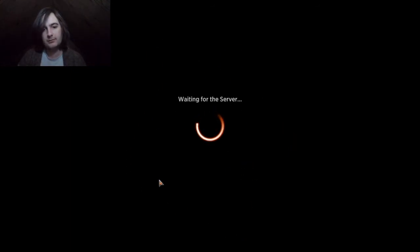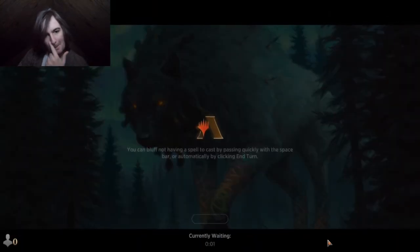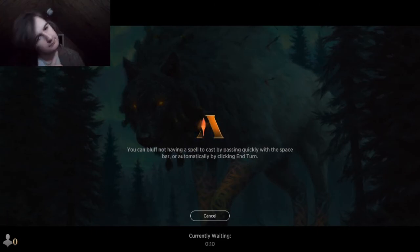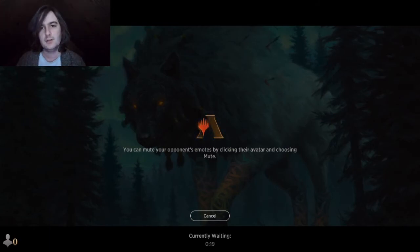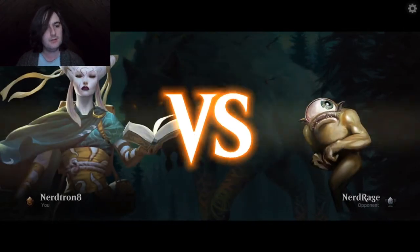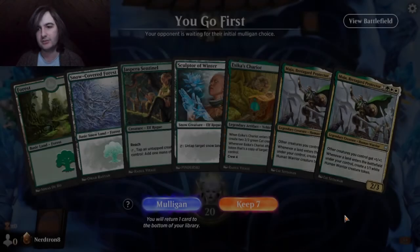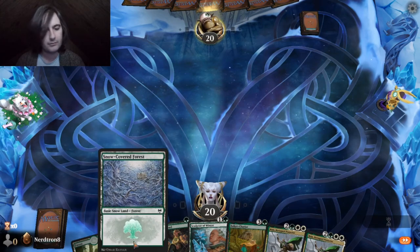Waiting for the server. Long wait time. Can do rank 2 — open up Wikipedia. Random. Random. Oh! We got matched. This is an insane hand — wait, no, we don't have any white. This is not our best hand.